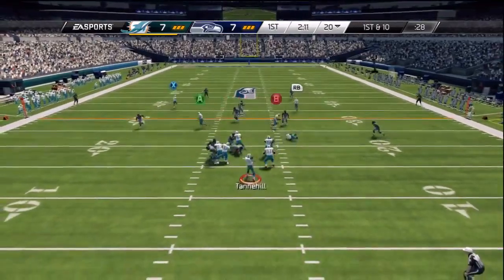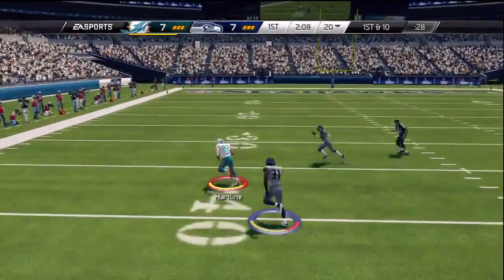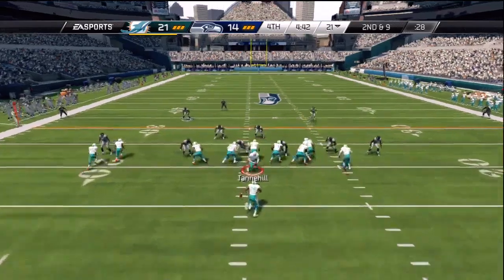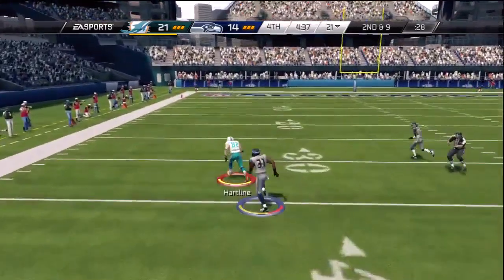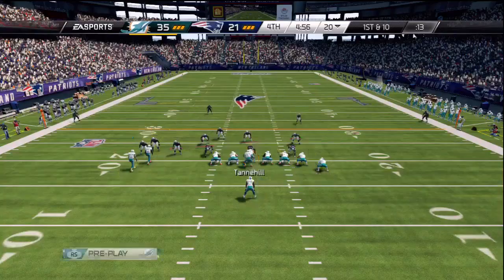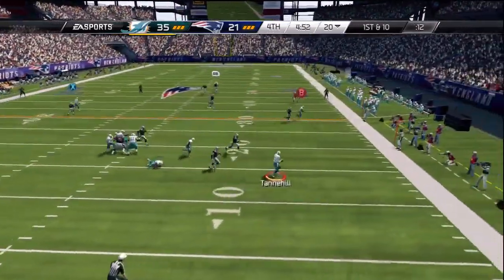Streaking the outside wide receiver and the outside tight end is a great way to take advantage of an aggressive defense. Two options deep from a play action that is really hard to get pressure on can easily go for six if called at the right time. If the deep routes end up being covered, then against man or zone, the two crossing routes underneath are a good bet to be open, which you'll see more of in the footage.